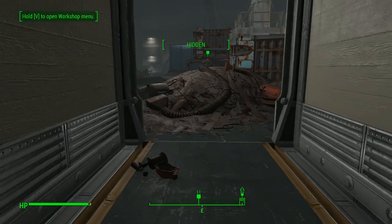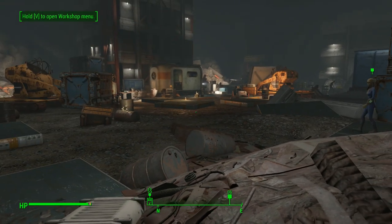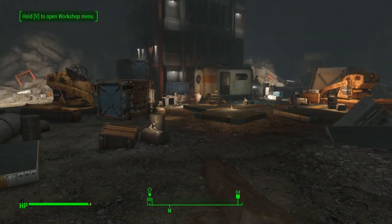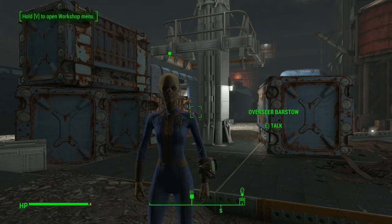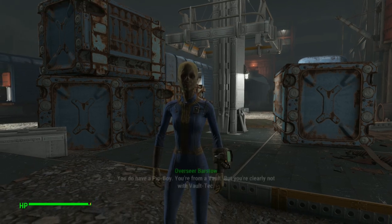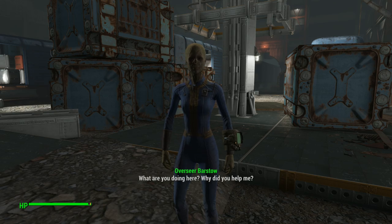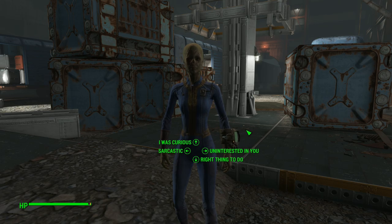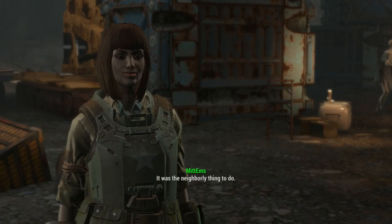Oh, they look friendly. They haven't fired on us yet so I don't think we need to crouch. There's a ghoul over there, lady. Are you not scared? Overseer Barstow. Hey there. You aren't what I was expecting. You do have a Pip-Boy. You're from a vault, but you are clearly not with Vault-Tec. What are you doing here? Why did you help me? It was the neighbourly thing to do.